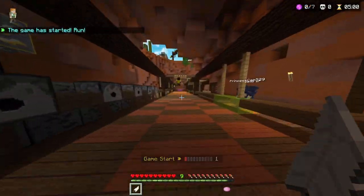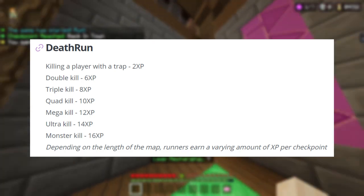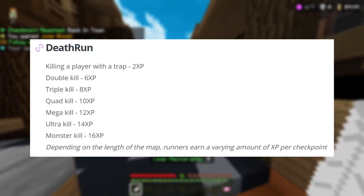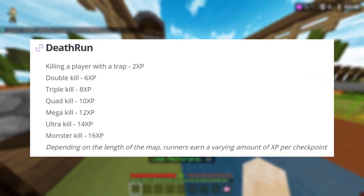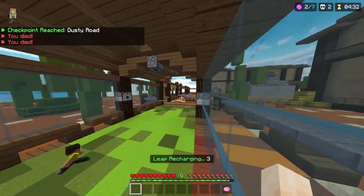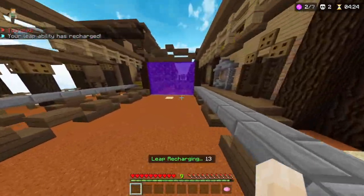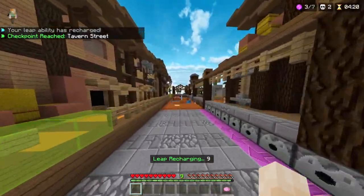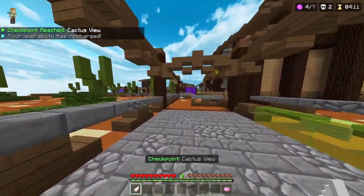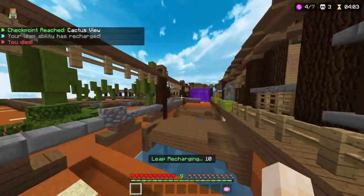Speaking of speedrunning, let's move on to Deathrun, where speedrunning doesn't actually get you any XP. As a death, you get 2 XP for killing a player, 6 XP for a double kill, 8 XP for a triple kill, 10 XP for a quad kill, 12 XP for a mega kill, 14 XP for an ultra kill, and 16 XP for a monster kill. As a runner, the Hive says runners earn a varying amount of XP per checkpoint depending on the length of the map, which suggests there's a set amount of XP per map scaled to the number of checkpoints. As a death, you can earn more XP by killing people in the middle of the pack where they're bunched up, rather than targeting the few people up at the front.